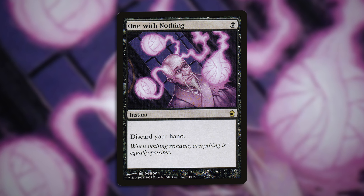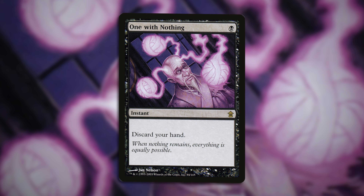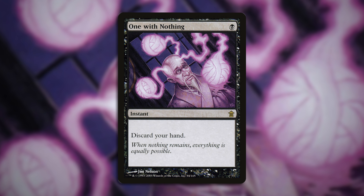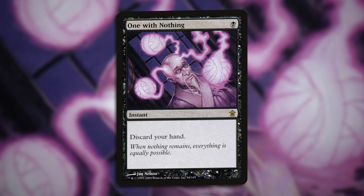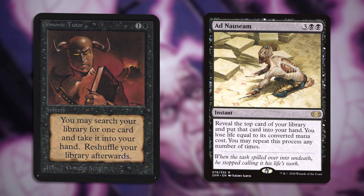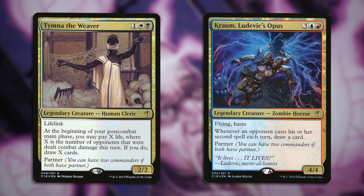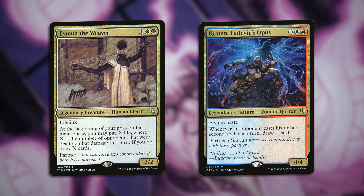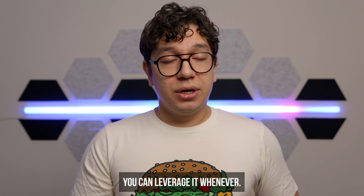And at number two, One With Nothing. You're really not pulling my leg here? No. People actually collectively like this card now. 100%. For one black, discard your hand. For that sick discard synergy and to fill up your graveyard, nothing works quite like One With Nothing. Truthfully any deck that's in black should consider this just as much as they would Demonic Tutor or Ad Nauseam. Any commander wants this, but your Tymna-Kraum list will definitely make best use of it, what with all the card draw. Is there an actual plan here? It's instant. So? You can leverage it whenever.